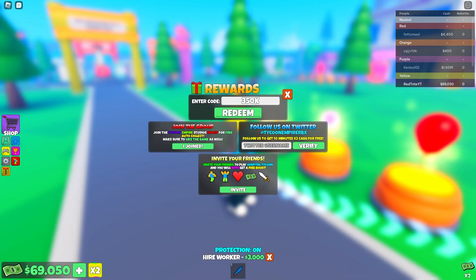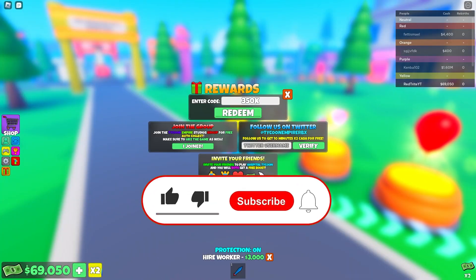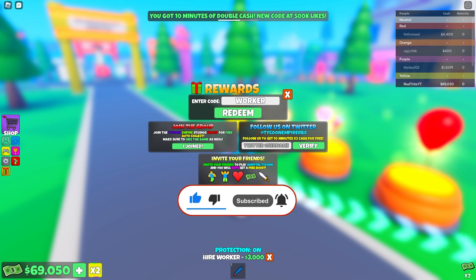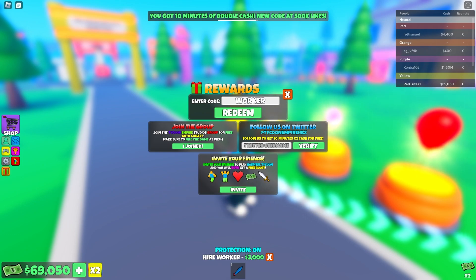Our first code is gonna be called 350k, which is a 10-minute double cash boost — an awesome code to get 10 minutes of double cash. And the next code is called Warcraft, which actually gives you a double cash boost.